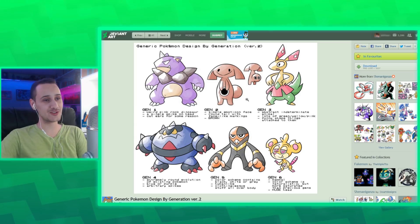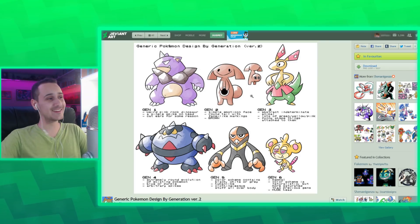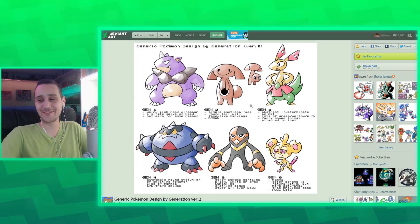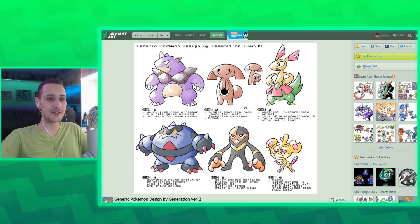And then generation two — a lot of just simple smiley faces. This is so cathartic, because this is exactly what I'm thinking about when I look at all the generation two Pokemon. They're all round, they all have facial markings everywhere, like Girafarig and Wobbuffet — they have faces everywhere, even not on their faces. This is smart.